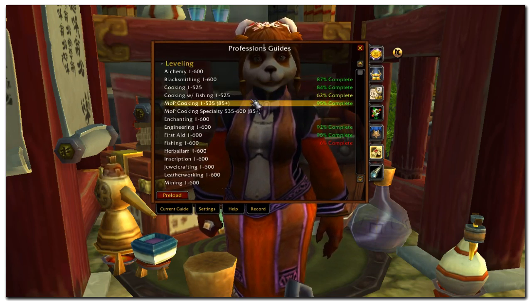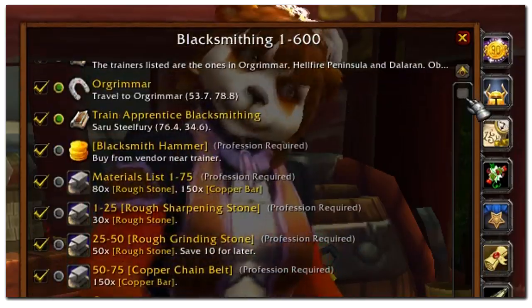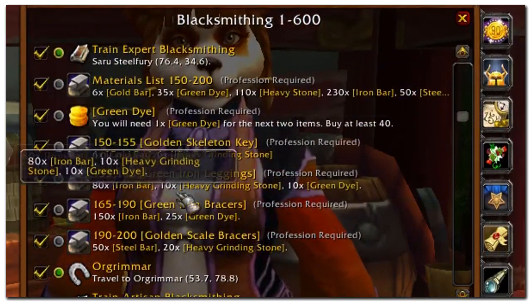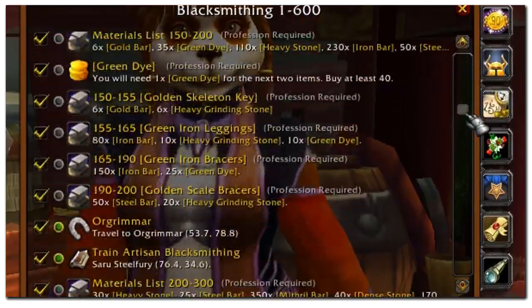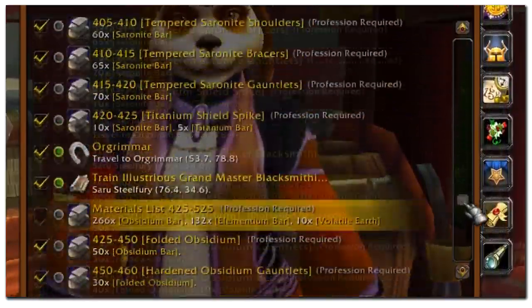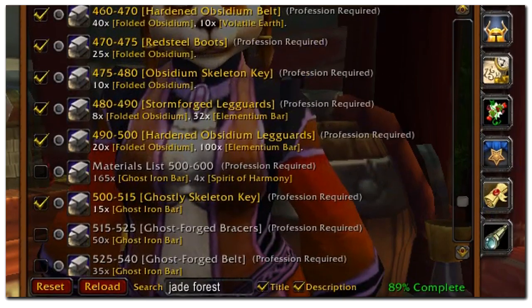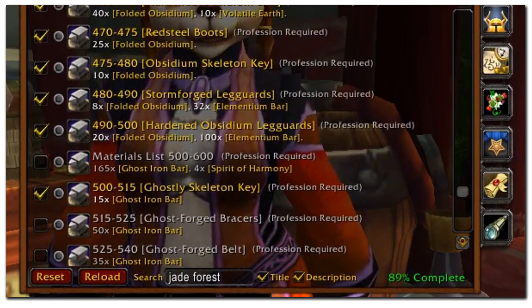The Profession Guide will tell you where to train, which recipes you need, the materials required, and what you will need to do to get to the next level range. The Profession Guide is extremely valuable, because it's a guide you're going to end up using again and again for multiple characters, or if you decide to switch professions.